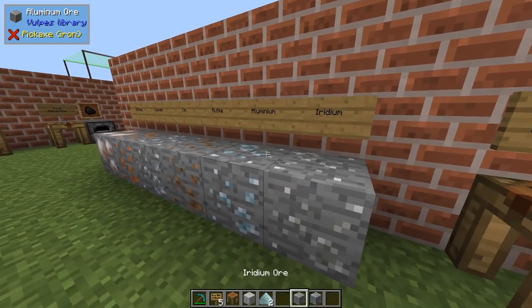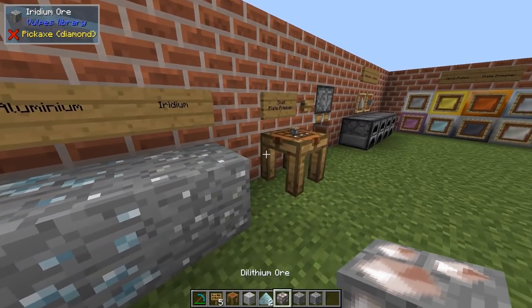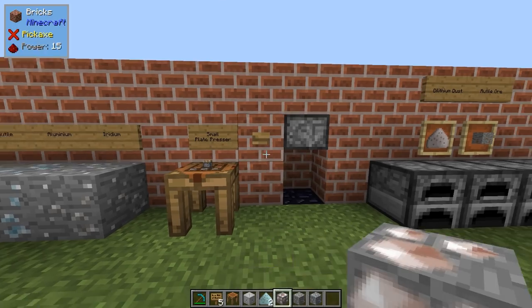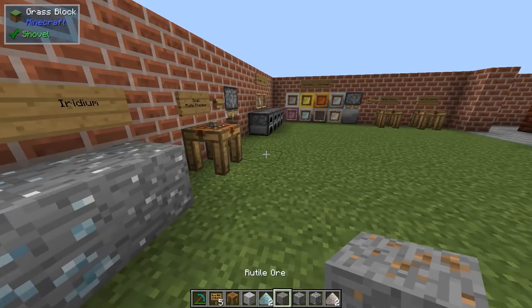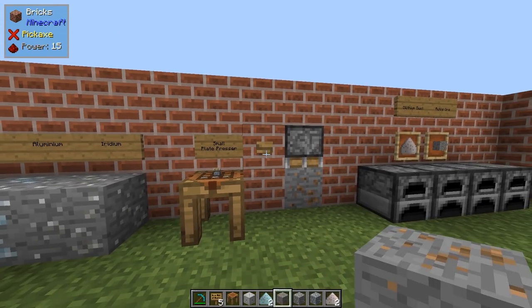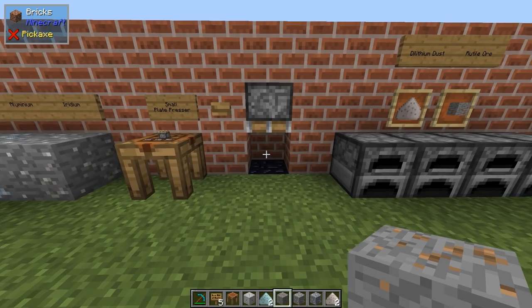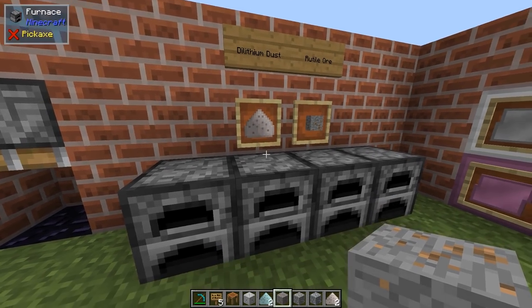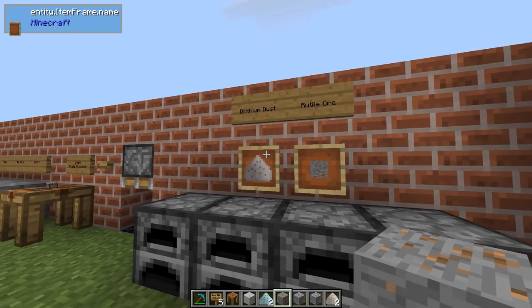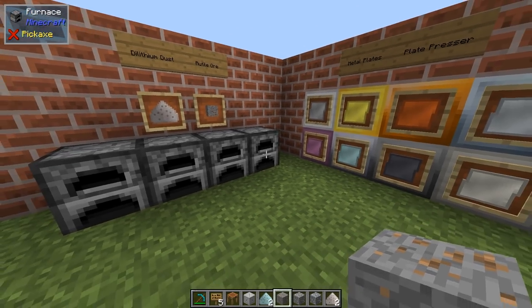Let me check the Dilithium - yes, I can crush it. Rutile, however, can't be crushed. We'll get back to that a bit later, and the Dilithium dust as well. But for now you have all the aluminium, copper, tin, and whatever you need.